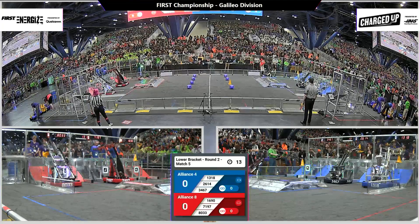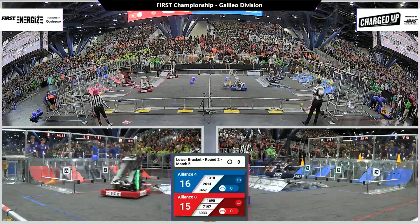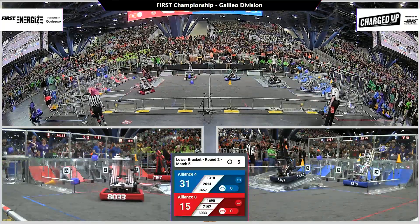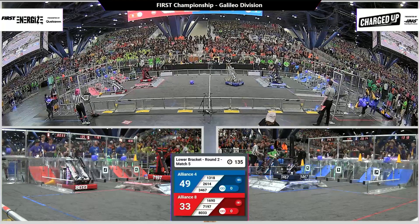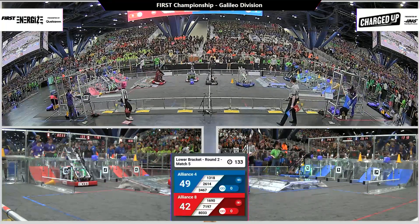Here's match number five in a playoff on Galileo. The Red Alliance is the eight-seeded alliance. The Blue Alliance is the four-seeded alliance. 16-9 in the orbit grabbing cubes and just kind of kicking them into their community. Both alliances getting a robot docked and engaged. Blue Alliance got four game pieces during that auto period.